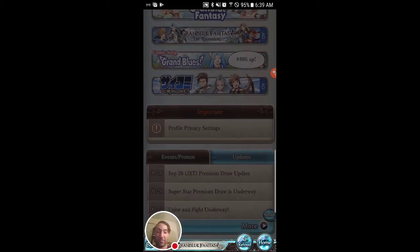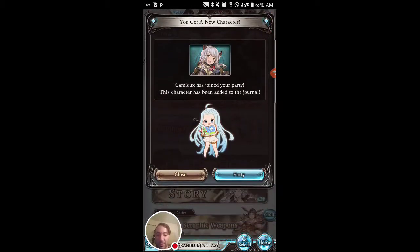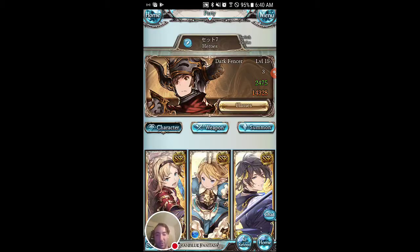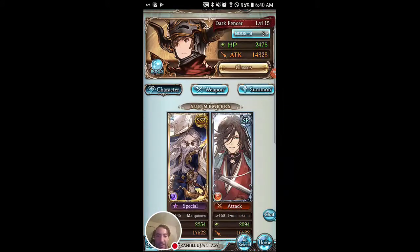We don't want to push our luck too much, and we want to save stuff up for when they have the SSR summon increase. As you can see, we still didn't get any good summons earlier — we did get one rare summon but they really don't help so much. So we're going to go check out these new characters, especially the crazy robot.